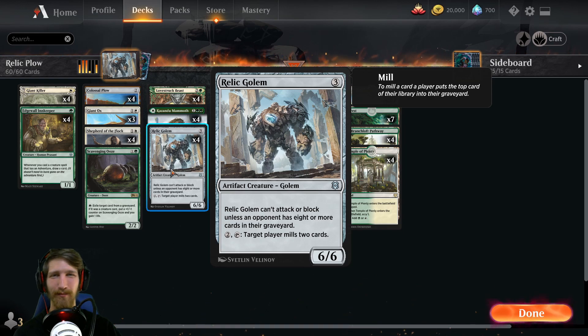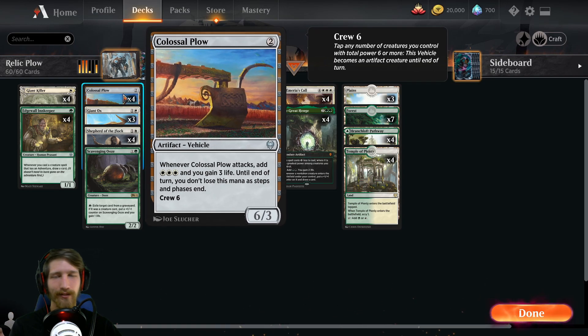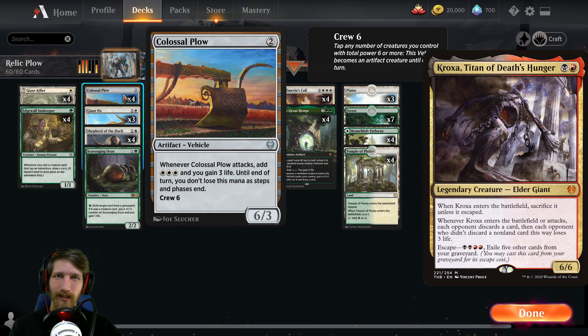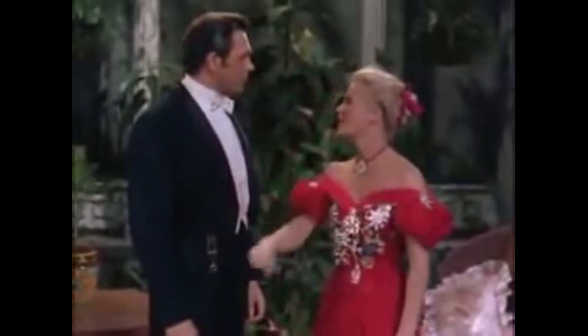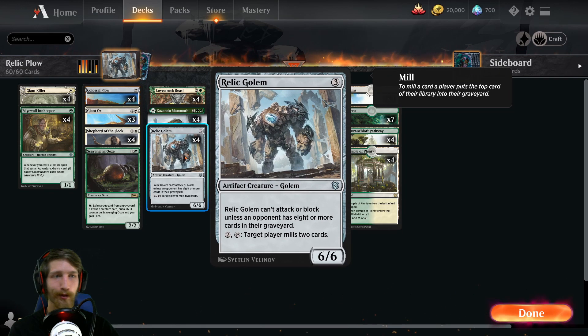What's up everybody, my name's Chance. Today we're diving into a Relic Plow deck. This is a Slesnia deck that hit mythic — that's right, Slesnia is finally hitting mythic, and I'm not talking about with plus one plus one counters and surprising the foe in the first four turns with cheap trickery. I'm just kidding, I love that deck. Anyways, we're working off of Relic Golem and Colossal Plow. We've all seen the Mardu Colossal Plow decks where you get down Croaksa and crew the plow — that's cool, I respect it. But anything you can do I can do better.